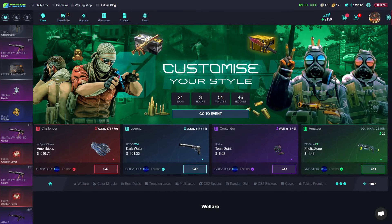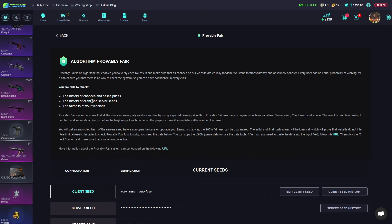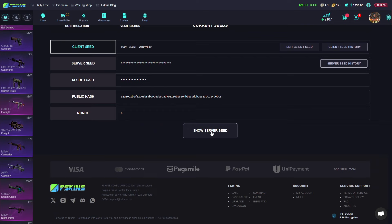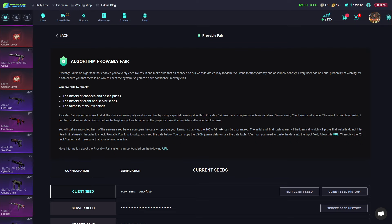FSkins is probably fair — you can check the history of chances, cases, prices, the history of clients, and several seeds. The fairness of your winnings, your current seed, your own seed — you can verify every case opening. It's 100% fairness and it's guaranteed.